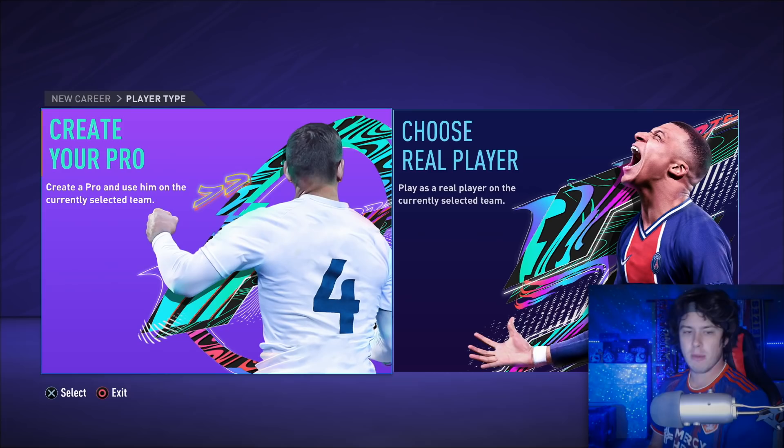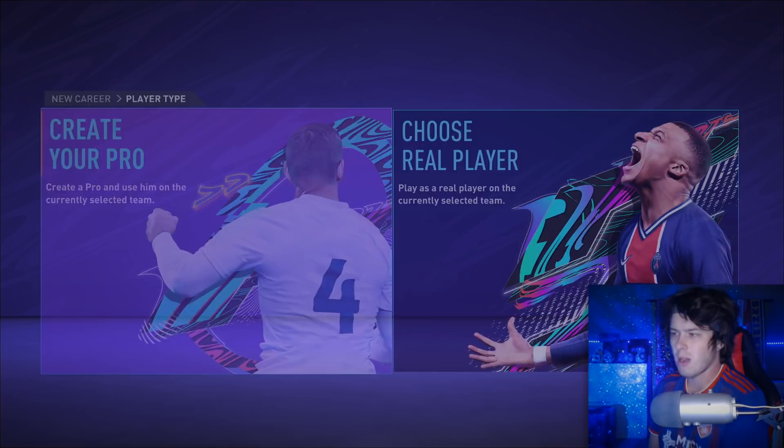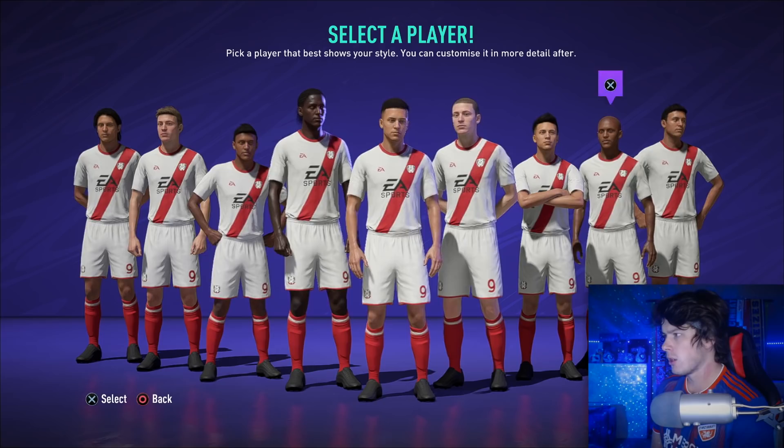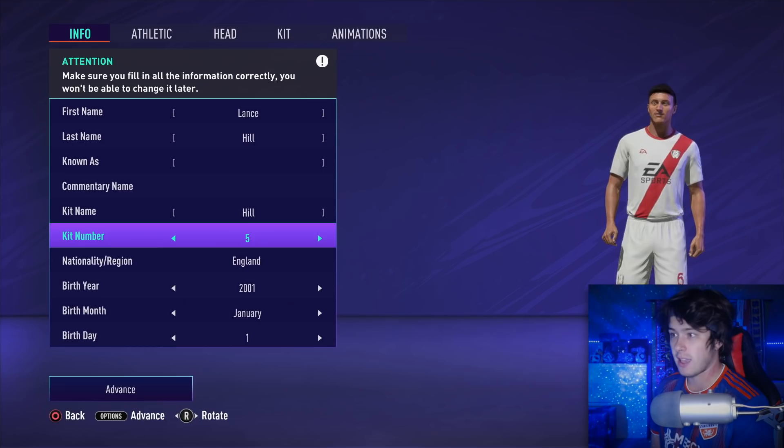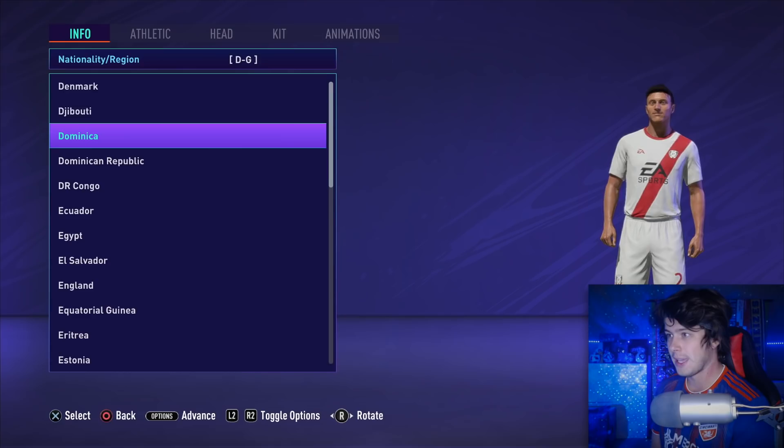This is legit the first time I'm checking out this game too, so we're doing this side by side. We have Creator Pro and Choose Real Pro — but you guys know we always create our own player. Let's do that right now. Pretty similar setup to past FIFAs — you get your main list of players that you can go in and edit. This is just a test video so I'm not going to make the official player for my My Player series.